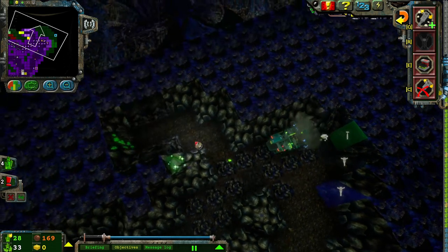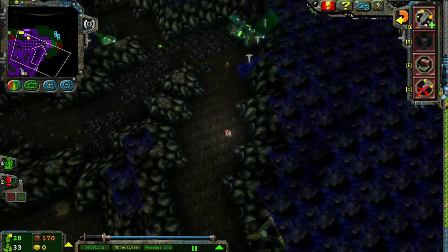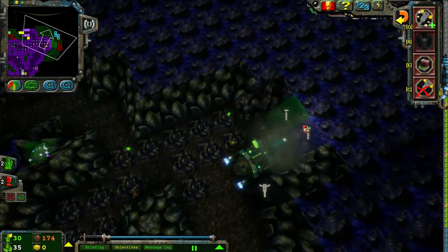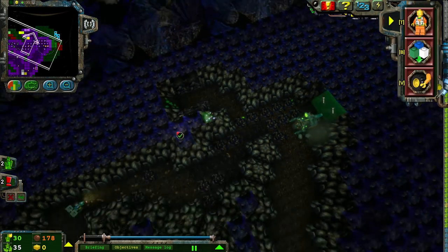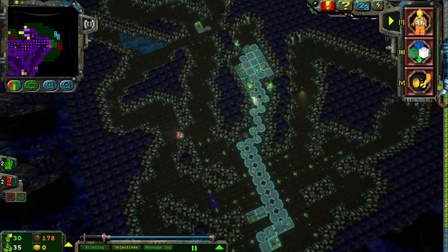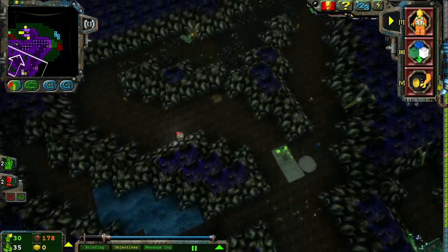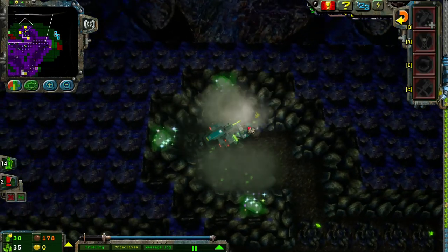An energy crystal has been found. Yeah, look at all the energy crystals now — we're really swimming in it. We are in the money. Yeah, our Rock Raiders are really scattered now. I don't like that.